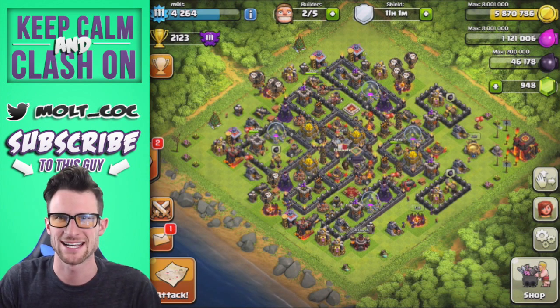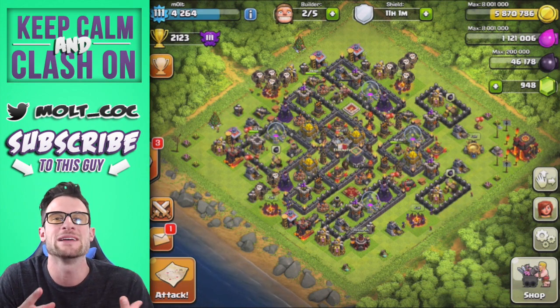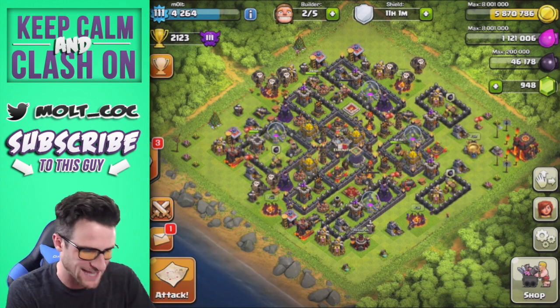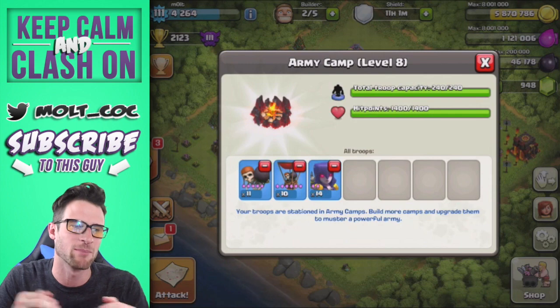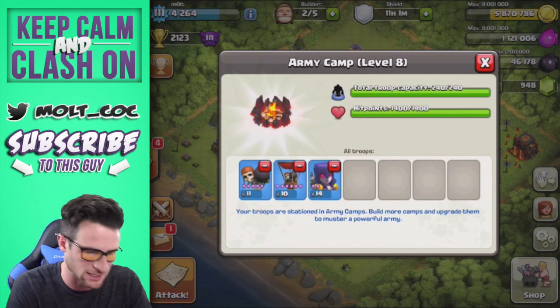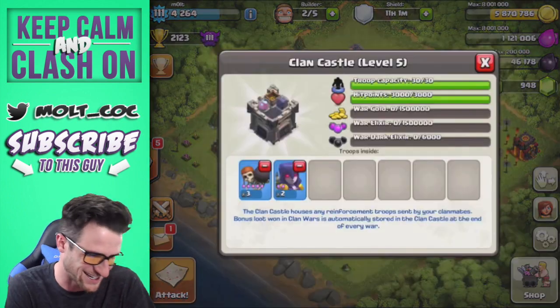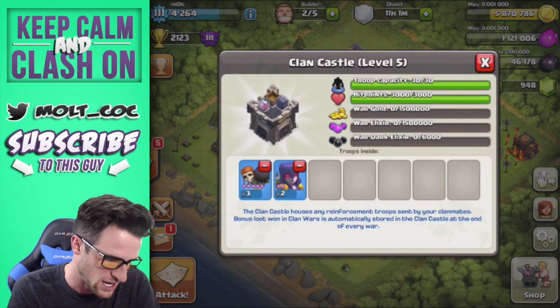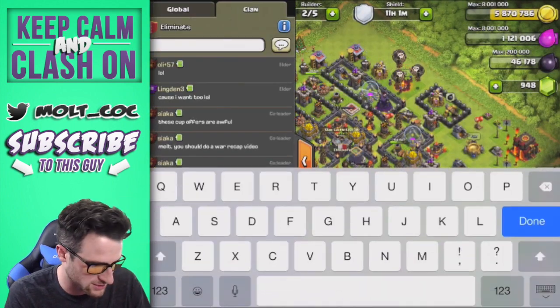Hey, what's up guys, welcome back — it is me, Molt! Today we are doing a spooky Halloween raid with all skeletons. We've got wall breakers, balloon skellies, witch skellies — and the witches are going to spawn more skeletons. Inside our clan castle we've got two witches and a couple more wall breakers.